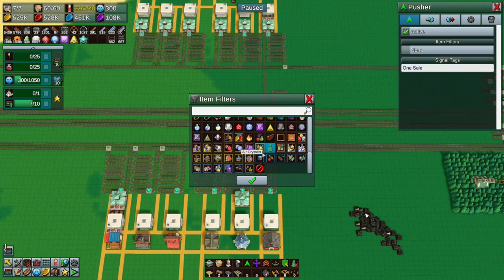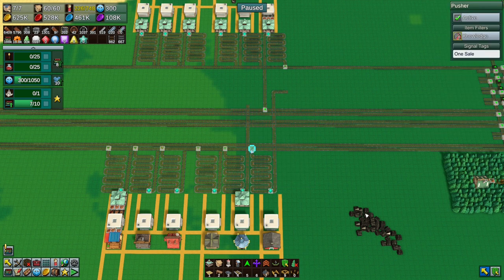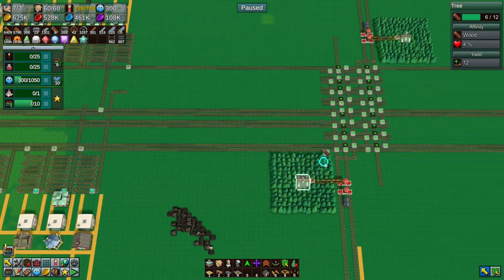This one will be knowledge. It doesn't matter if a train comes along with, say, mana brick on it — so long as it's not set to sell, it won't come down here. I think.